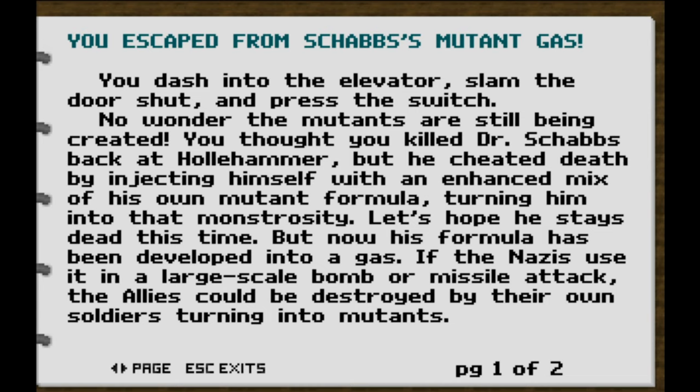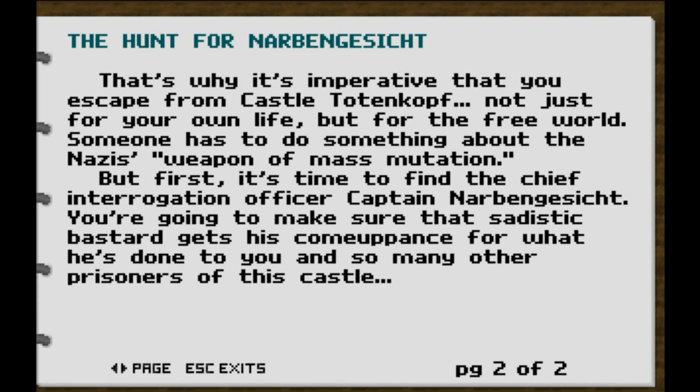You escaped from Shobs's mutant gas. You dash into the elevator, slam the door shut, and press the switch. No wonder mutants are still being created — you thought you killed Dr. Shobs back at Holehammer, but he cheated death by injecting himself with an enhanced mix of his own mutant formula, turning him into that monstrosity. Now his formula has been developed into a gas. If the Nazis use it in a large-scale bomb or missile attack, the allies could be destroyed by their own soldiers turning into mutants.